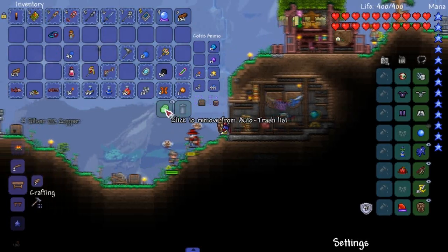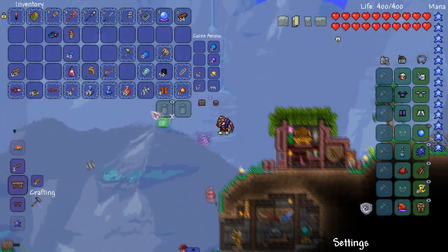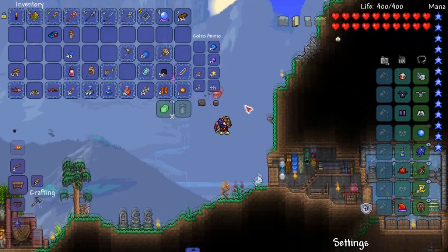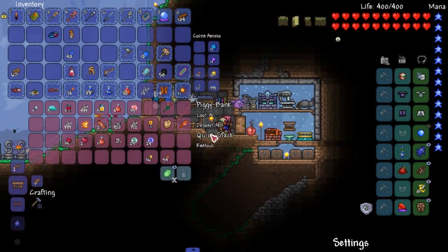Hold up, I'm gonna see something here. Is this 'place item to add to auto-trash list'? All right, I'm gonna place that in auto-trash. Really useful - never used it before, that's how useful it is. That was a weird noise I made.